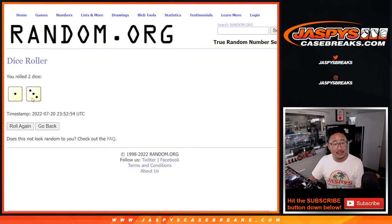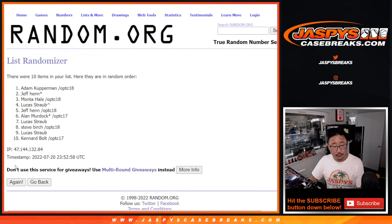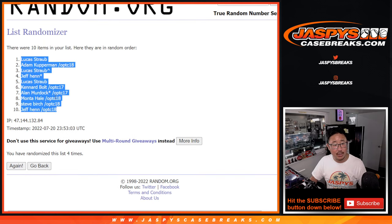Let's roll it, randomize it. One and a three, four times. One, two, three, and four. We got Lucas down at Jeff.